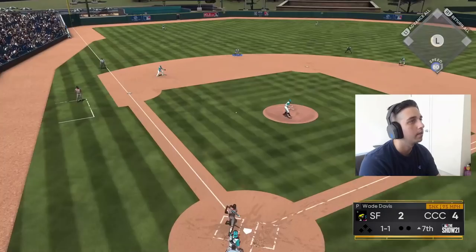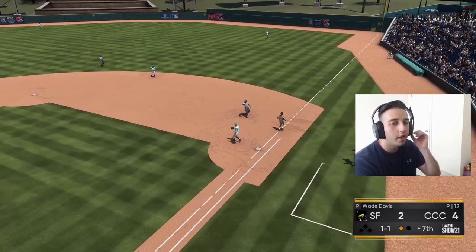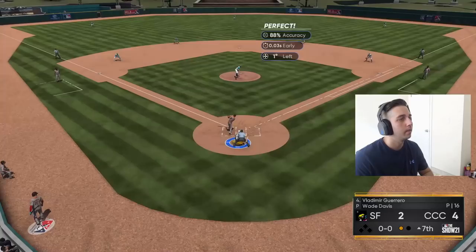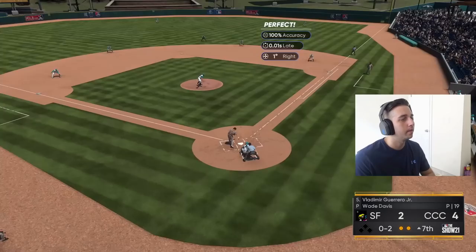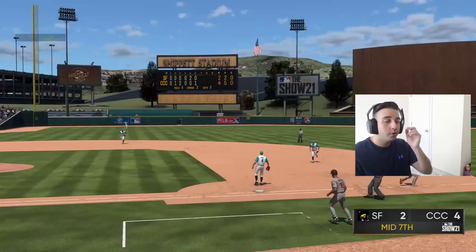Routine grounder over to short — one up one down, good start to the inning. Let's get another one-two-three shutdown inning. Strike three — good pitch. Easy play. Four-two lead into the bottom of the seventh. We have not been hitting well — five hits through six innings, but hopefully this inning we turn it around.